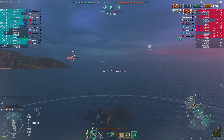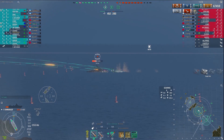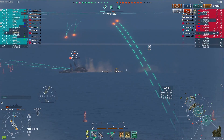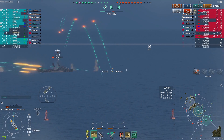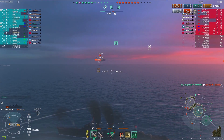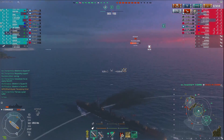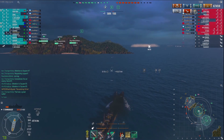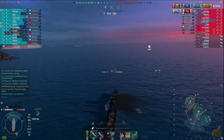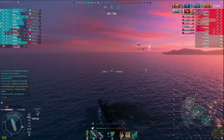One thing I want to point out here: if you didn't go with the health perk — Survivability Expert — you'd be sitting at 118 hit points, which pretty much any shell in the game can kill you at. That's the reason you go with extra hit points. I would basically be useless here with only 118 hit points, and that health is going to become very critical later in the game.